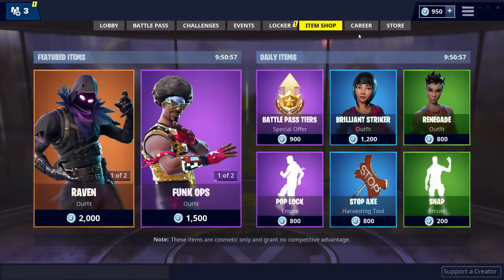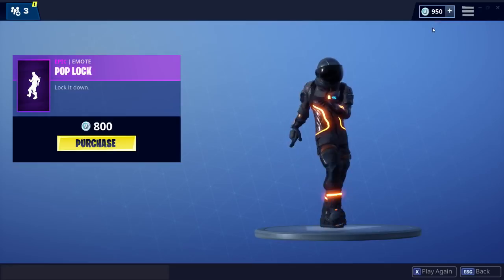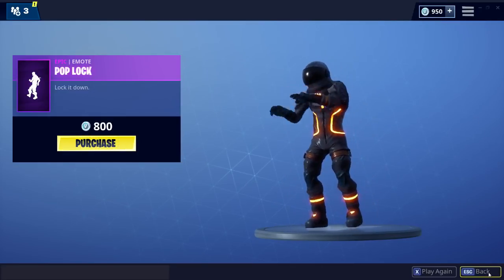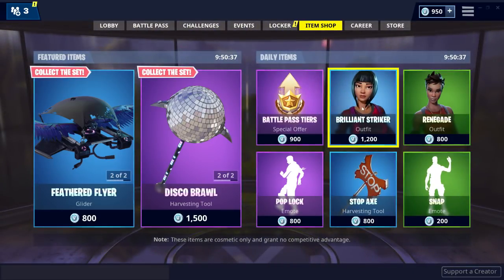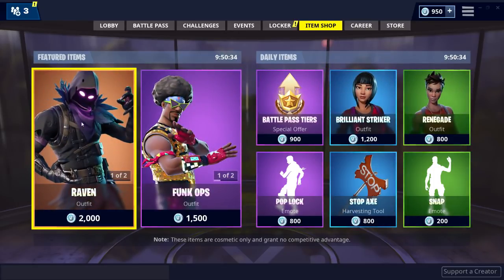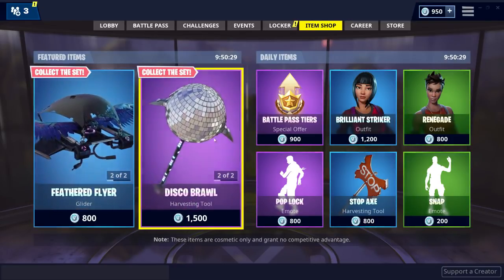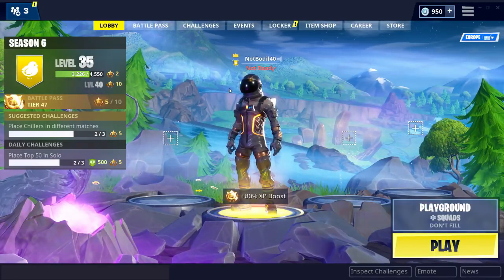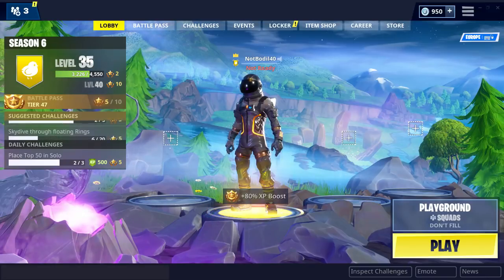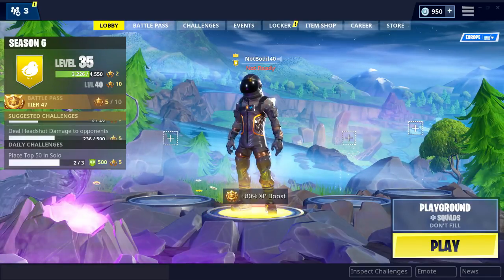A lot of people also asked about the item shop — here's the current one with only 10 hours left. We have the Pop Lock and the Mall emote, which is really cool. I only have 950 V-Bucks though. We also have the Snap, Thanos Snap, battle pass tiers, a couple of outfits, and the Raven is back along with the Funk Ops and their pickaxes and glider. If you know anything about those rumored plane sounds, tweet me at Borio40 on Twitter.